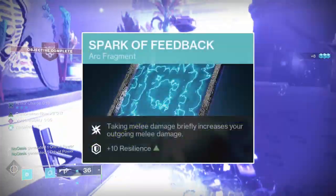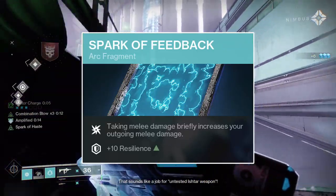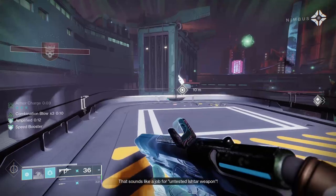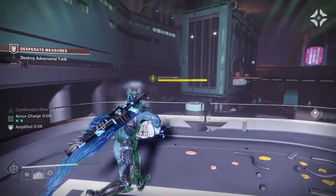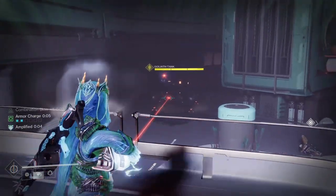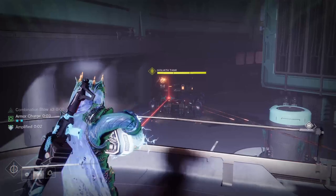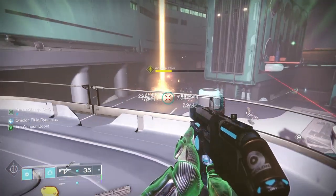With aspects done, I'll get into fragments, the first of which is Spark of Feedback. Spark of Feedback will increase your next melee hit's damage by 75% after having received melee damage. Unfortunately, the buff only lasts 5 seconds and is consumed on the first melee hit, meaning that 75% increased damage can be very unnoticeable in most gameplay scenarios. However, Spark of Feedback does give you a plus 10 stat increase to your resilience stat, which is noticeable.